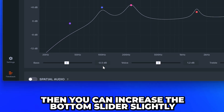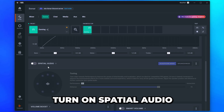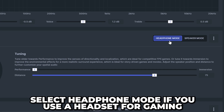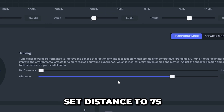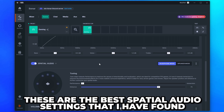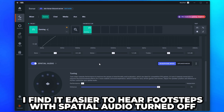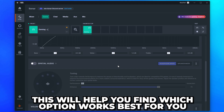If you prefer to have more bass when gaming, you can increase the bottom slider slightly — I'll be leaving mine as is. Scroll down and turn on Spatial Audio. Select Headphone Mode if you use a headset for gaming, or Speaker Mode if you use speakers. Move Tuning all the way to Performance and set Distance to 75. These are the best spatial audio settings I have found, however I find it easier to hear footsteps with spatial audio turned off — I recommend playing with it enabled and disabled to find what works best for you.